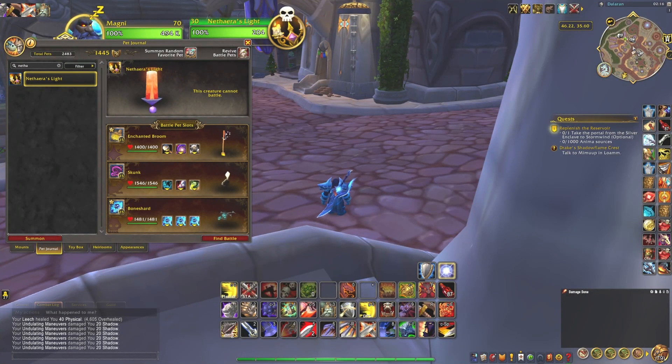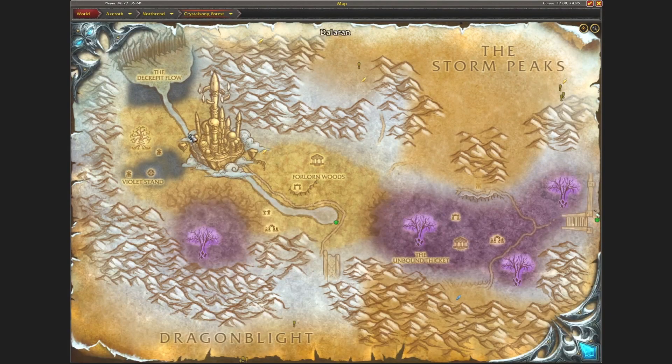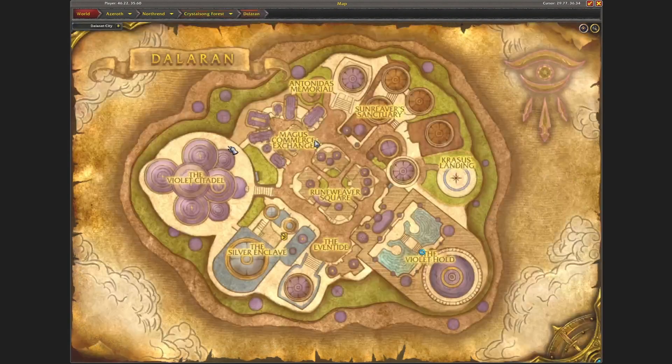Hi and welcome. Today we will show you how to get the Nathairas Light pet. It's not a battle pet, it's just a pet. I'm currently located right in old Dalaran, in Crystal Song Forest, right here.